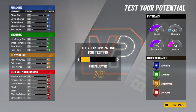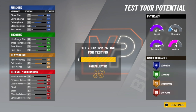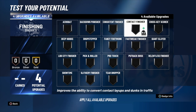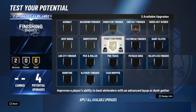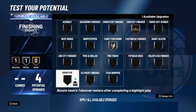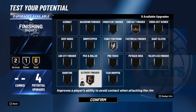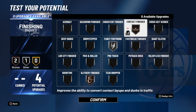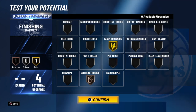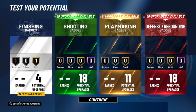Set your overall to 99 for testing. Now for the badges: you have four finishing badges and you do not get contact dunks, so you don't really need to put contact finisher on — though it does help with some dunks and contested layups, so if you put it on just leave it on bronze. Fancy footwork was pretty OP last year, so I'm going to at least put it on silver and probably put slithery finisher on bronze. If I take contact finisher off, I'd go gold fancy footwork and gold slithery finisher. That's what my finishing badge layout will look like.